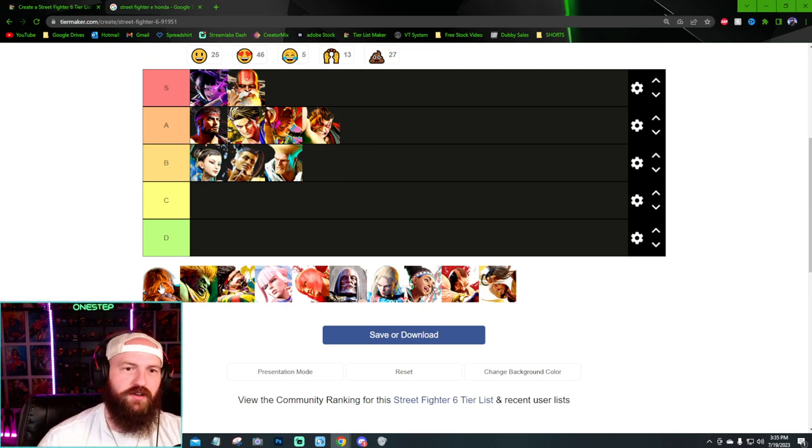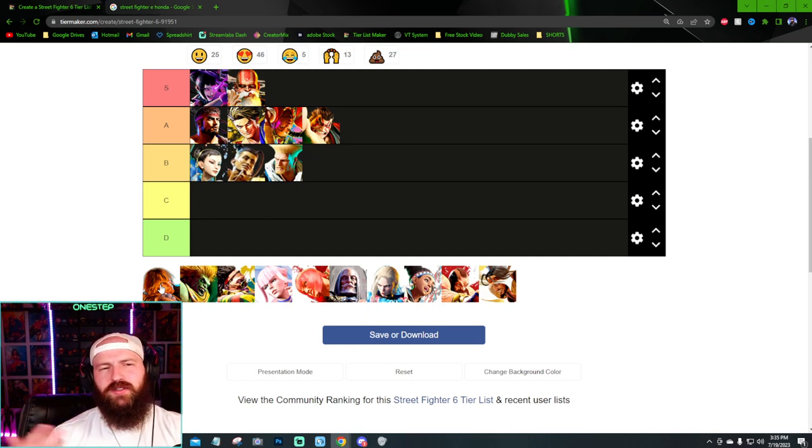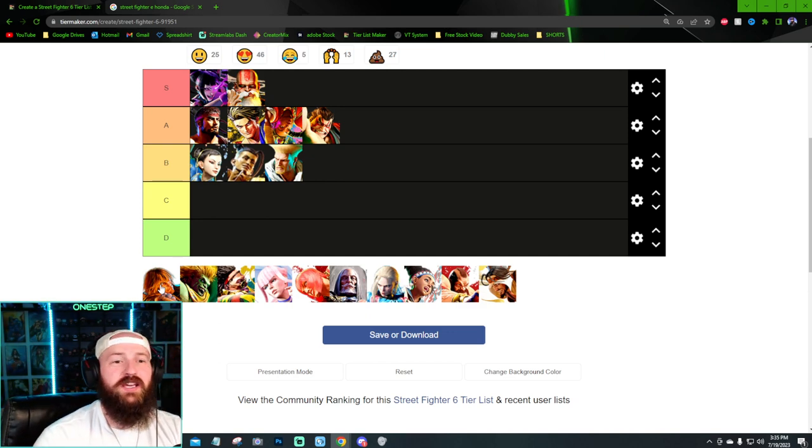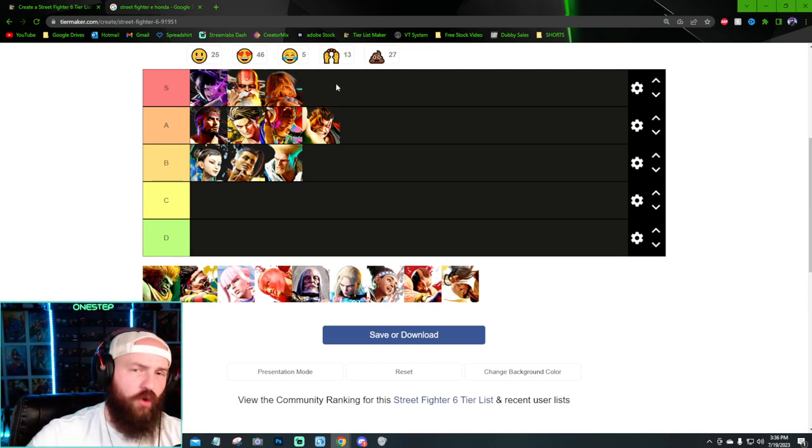Ken got more of a brand new look compared to the other original Street Fighter characters, and man, is it good. I really like Ken's new aesthetic and his new look. He's always been kind of the clone of Ryu and lived in Ryu's shadow, but in Street Fighter 6 he's very different especially when it comes to the design. I love Ken's design — I'm gonna go with S. He is so good.